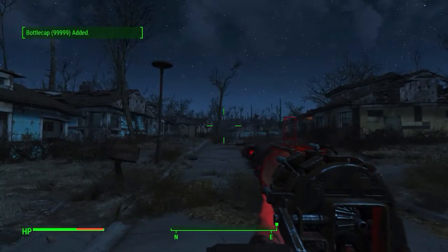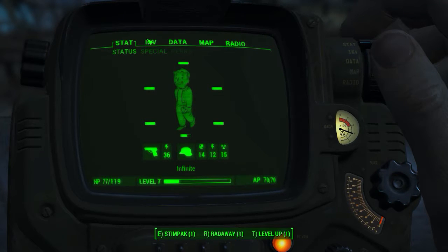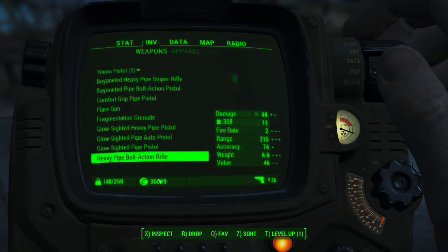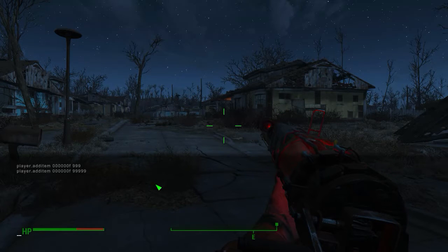Click Enter, then click the tilde key again to close the console. You should see it says bottle caps — however many you added. If you go to your inventory you should see it down here. I'm not sure why it didn't add the full 99,000, but it did add quite a few, as you could see.